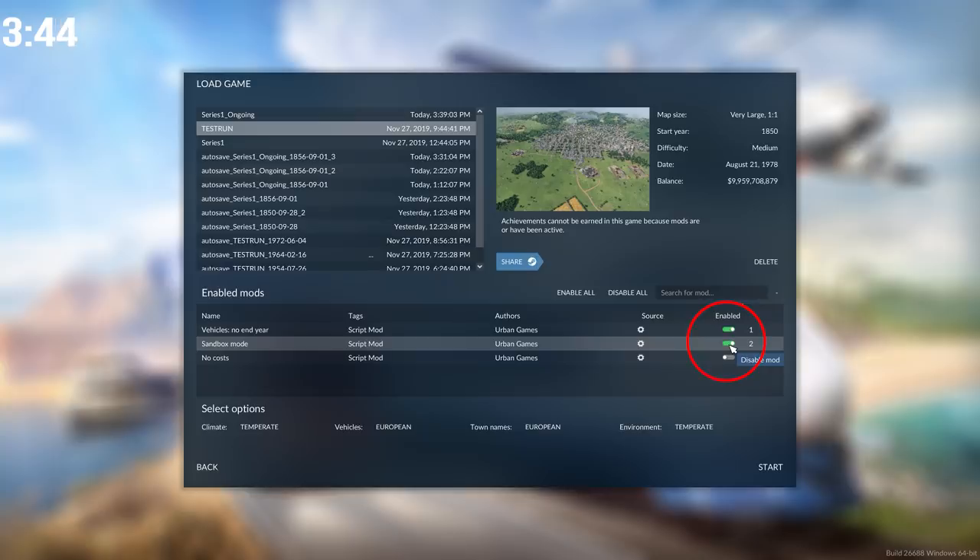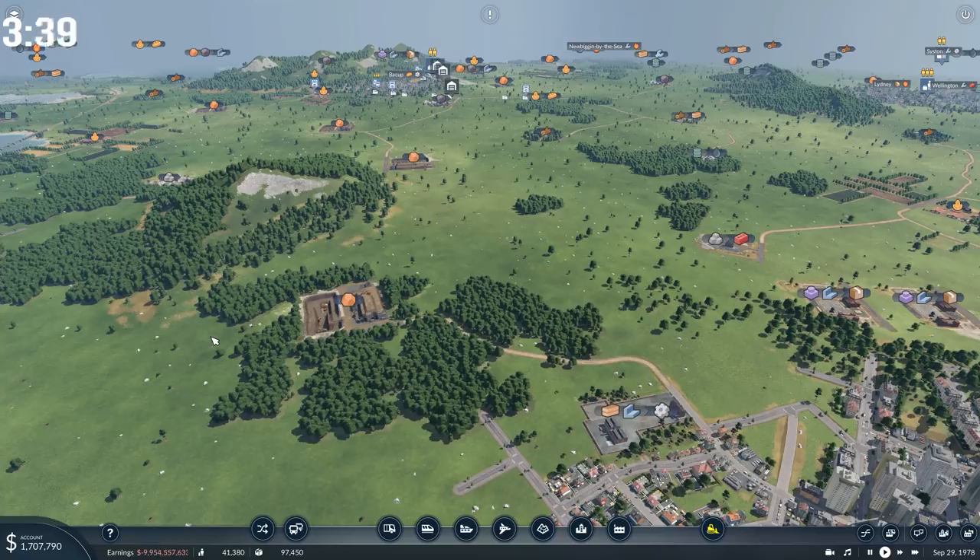We're going to be looking at sandbox mode though, because it brings a whole bunch of extra functionality with it. Make sure the green tick is enabled over here and then hit start. So we're here on my test mode map where I'll show you some of the basic functions that can be achieved by using the sandbox mod.